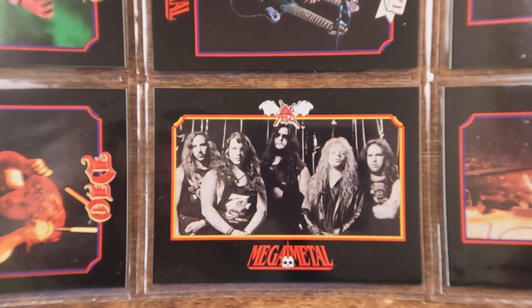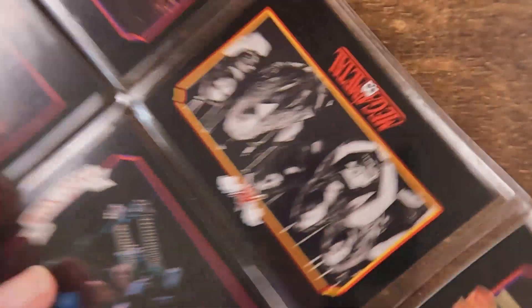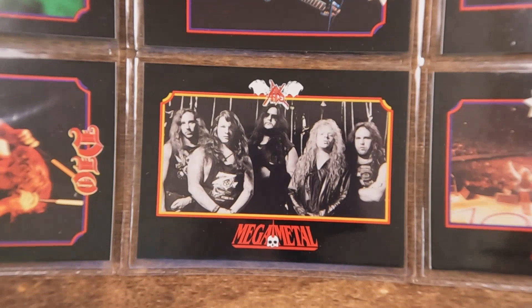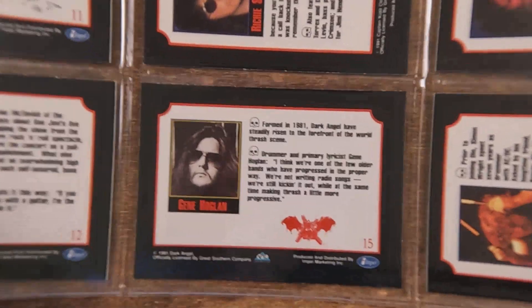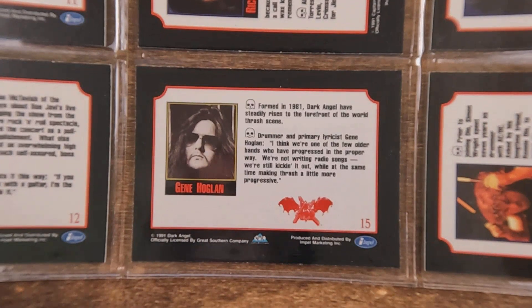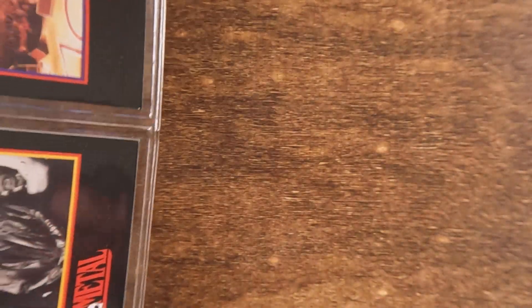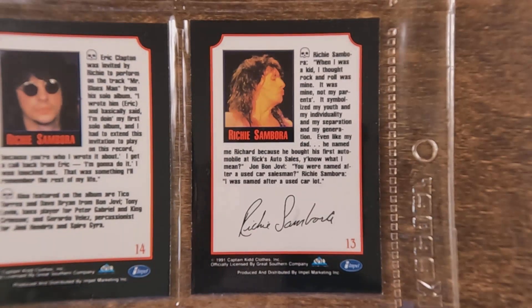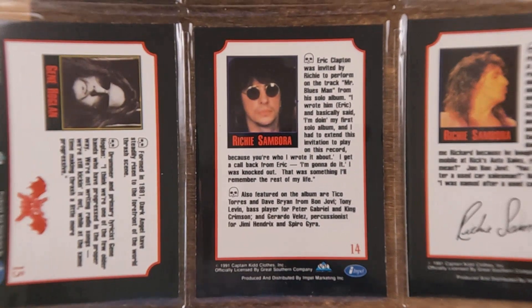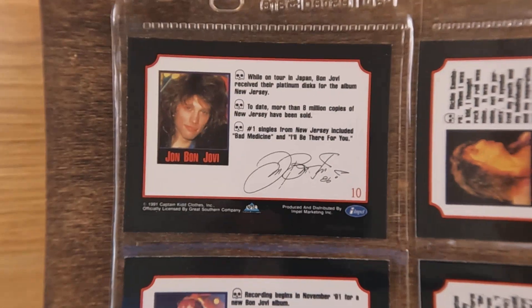Next we've got one — is this Death Angel or Dark Angel? I can't even read it. Dark Angel — well, that's a new one on me. I know Death Angel, which is a great band, but I've never even heard of Dark Angel. We'll see what it says about them on the back. We'll hold off on Dio, who starts up next, get the backs of these Bon Jovi cards shown, and then we'll call this episode done and start part two with Ronnie James Dio.